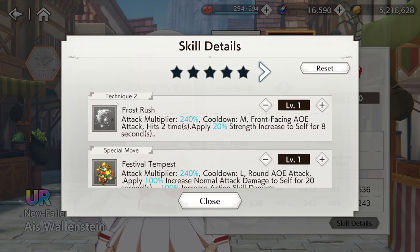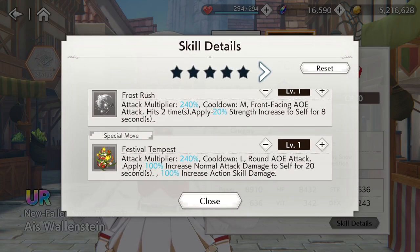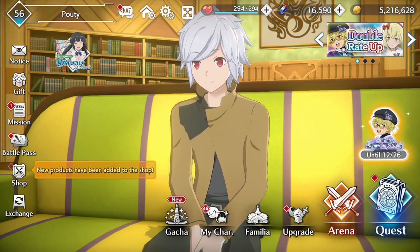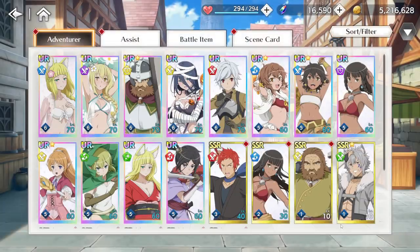You want to use Frost Rush before you use one of the other abilities, because it'll make them stronger. And then Festival Tempest — cooldown large, round AoE attack — applies 100% increase to normal attack damage to self for 20 seconds, so you'll be able to smack enemies with that after using your ult for a while. And then 100% increase action skill damage. That's pretty cool. But I do want to see what I have red-wise before we look at the other units.